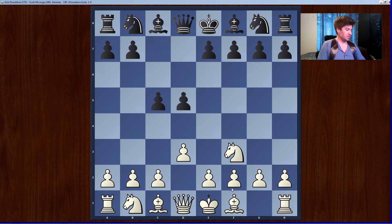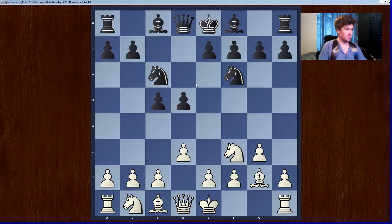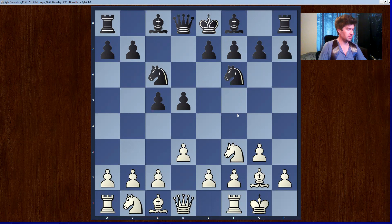So first of all, one thing you have to notice — I'm going to put my bishop on g2. Pretty standard developing move, just castle and get this King's Indian Attack formation.